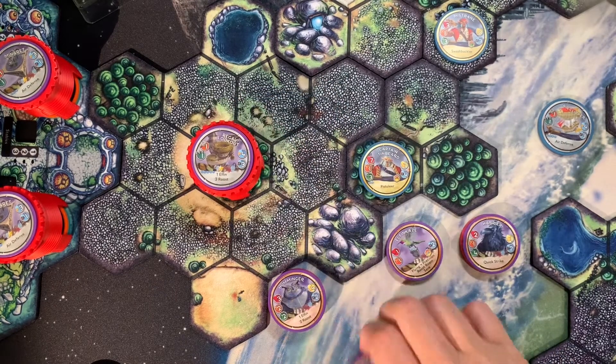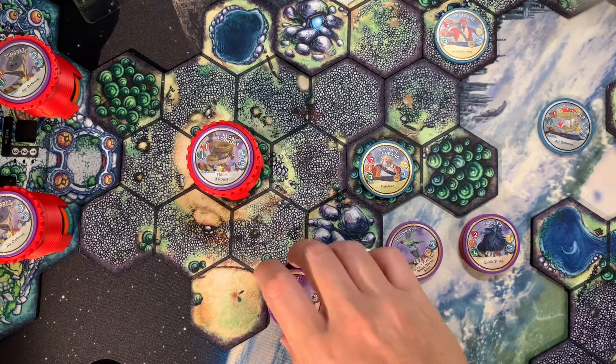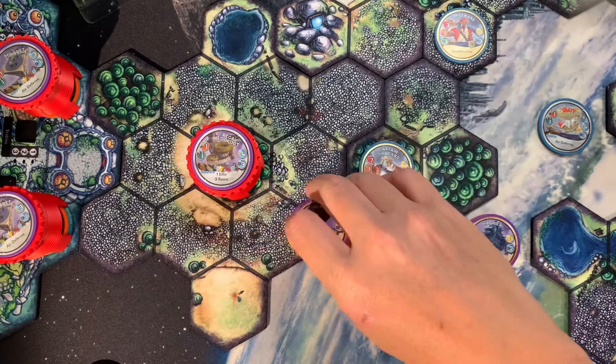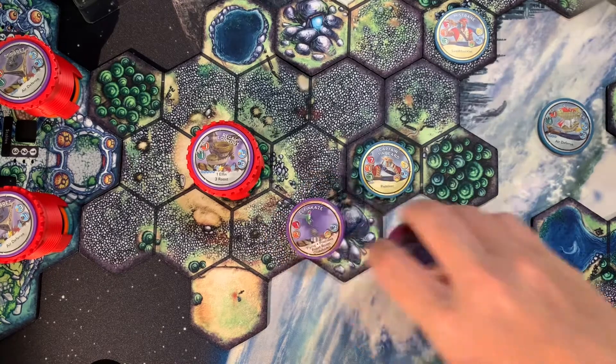If you have a unit — a minion like the Humminger — you can place an Elephant Kazi on it as you deploy it. If it comes out of a deployment stack, technically you can put it on there and then stack something on top of it.